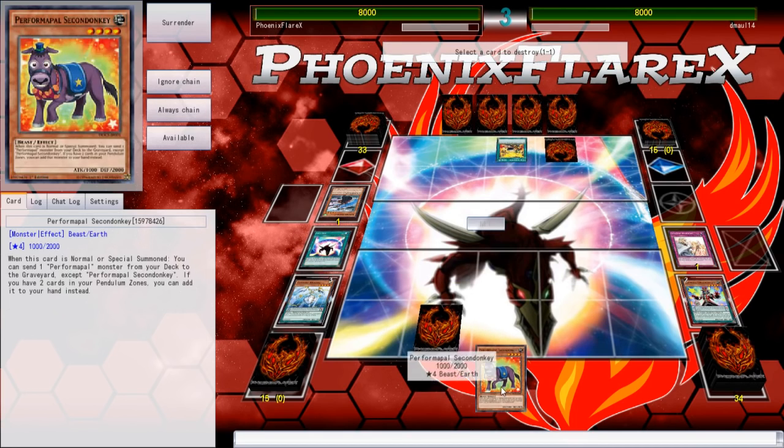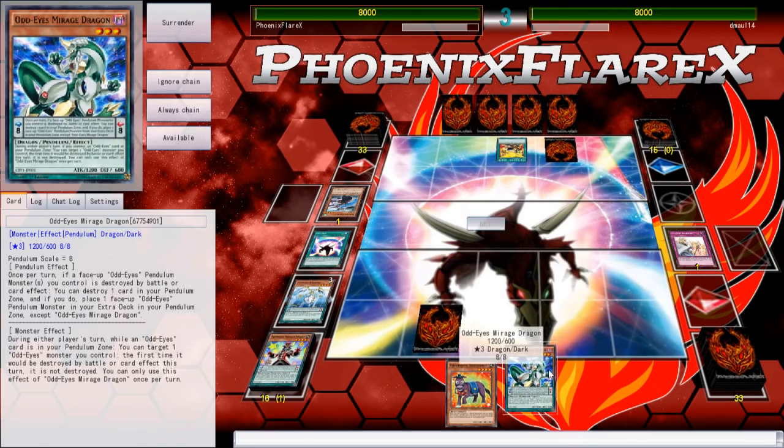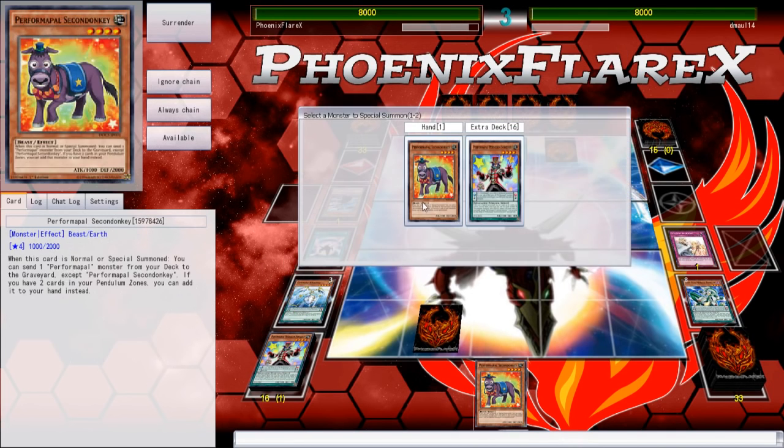Now I'm not going to Normal Summon this Donkey — I'm actually going to Pendulum Summon it. I'm gonna pop the Sorcerer and search for the high scale, the Odd-Eyes Mirage Dragon. Because now I can Pendulum the Sorcerer and the Donkey. And that Sky Iris literally just unbricked my entire hand, because now I'm going to be able to resolve a Rat as well — search Rat and Normal Summon it.